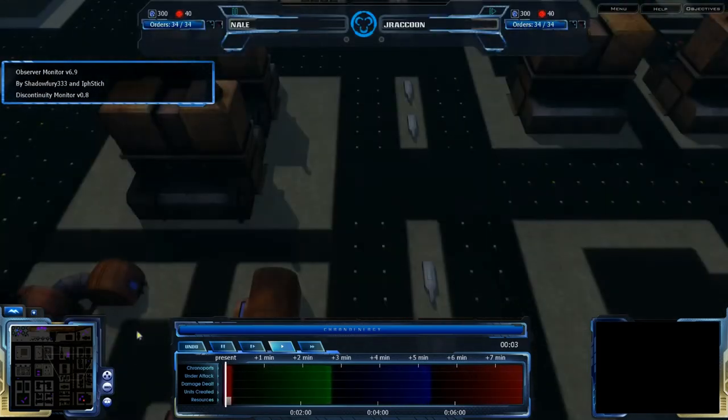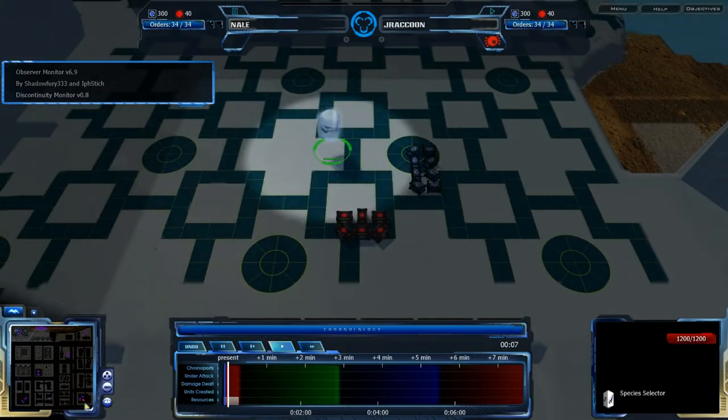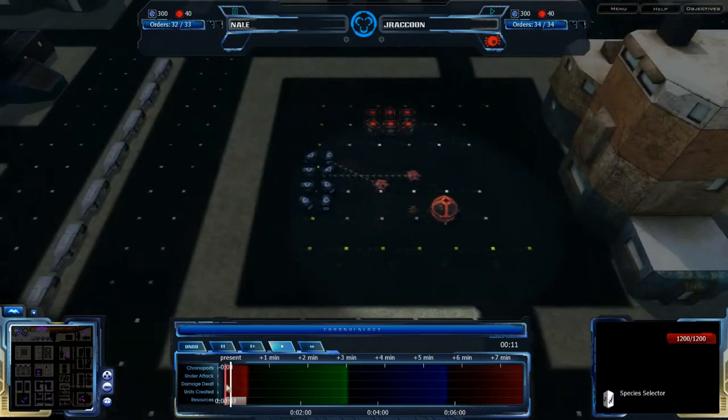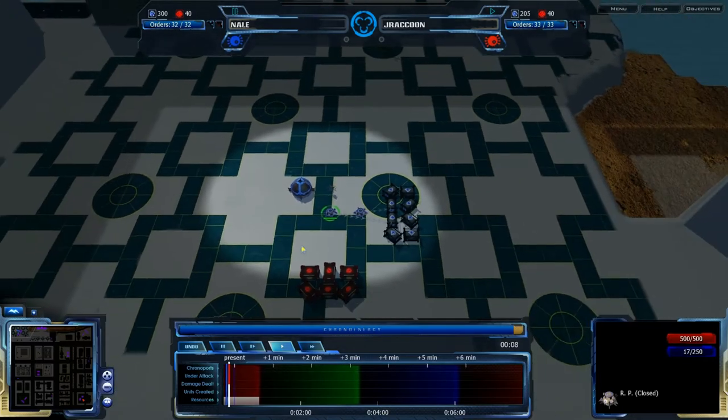Hello, Acron fans! This is ShadowPree333, bringing you a match between Nail in the northwest corner of the map, and Jay Raccoon in the southeast corner of the map. Jay Raccoon is playing Grecom, and Nail has not decided, but he is probably going to be playing CISO. No, he's actually playing Grecom — how about that? So there's a Grecom mirror on Cordova.